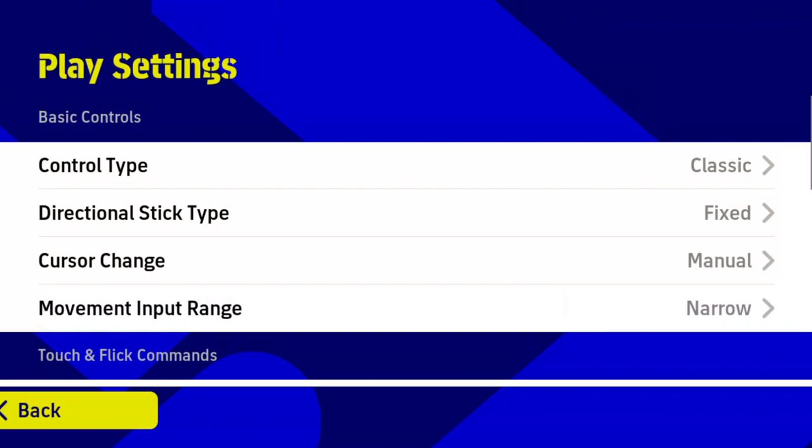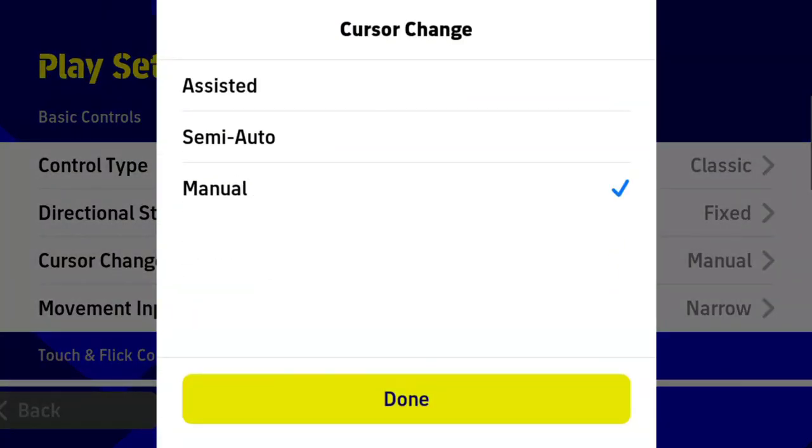The next is cursor change. If you select assisted, the game will help your selection with the players for each movement you or your opponent performs. Semi-auto will be a half-help — it will assist you in emergency cases and change the player cursor on extreme long passes and through balls. The next is manual, and if you're good with gameplay and have a better understanding of player movement, you can go with manual cursor change. Remember, you can change the cursor yourself anytime — selecting assisted or semi-auto will not turn off your cursor change movements.